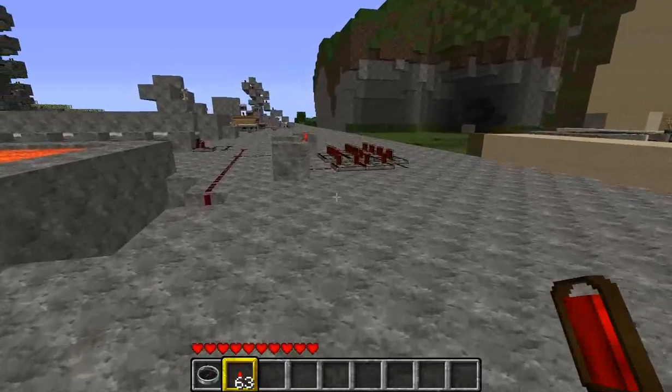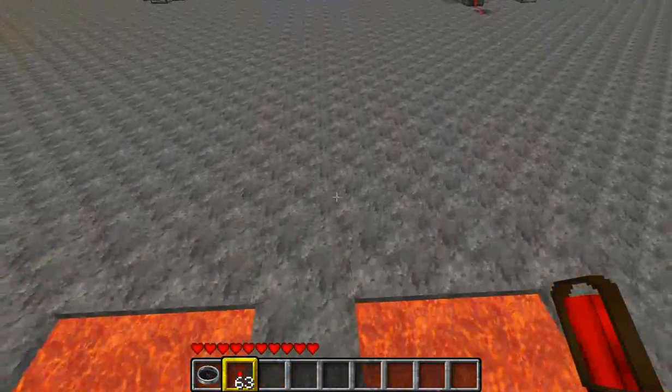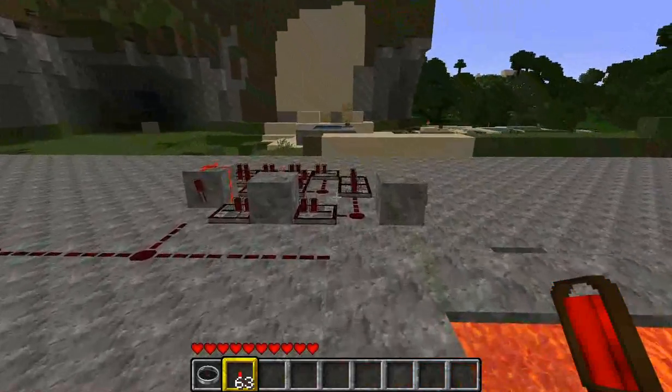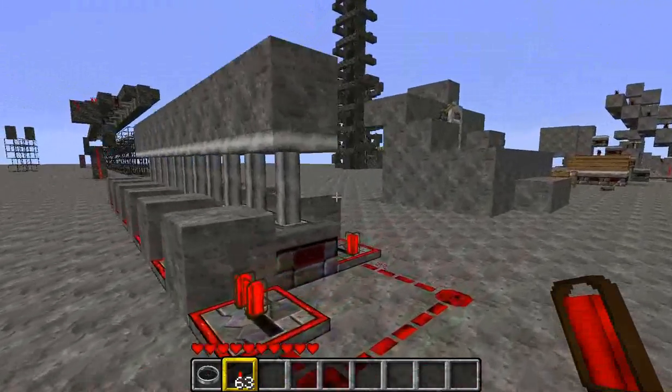I've built a cascading piston lava bridge. When you press the button, pistons rise up, pushing up the stone, and cascade behind you as you run across. Over to the side, I built an above-ground version without the lava, so you can easily see what's going on.